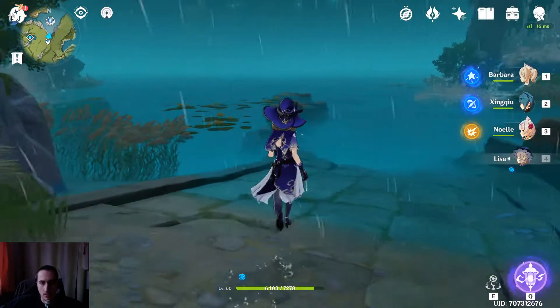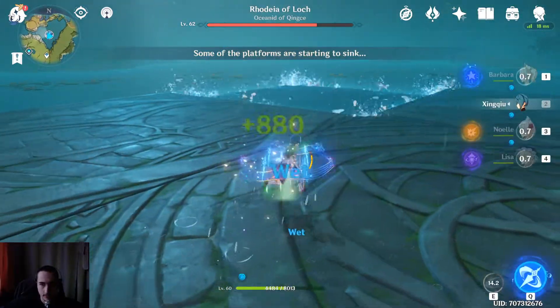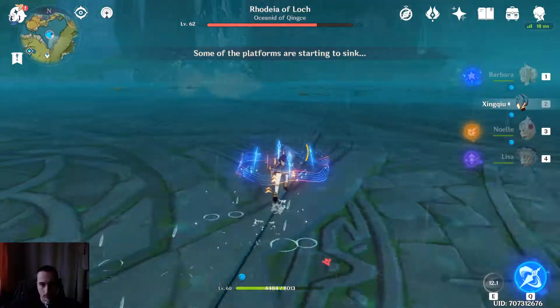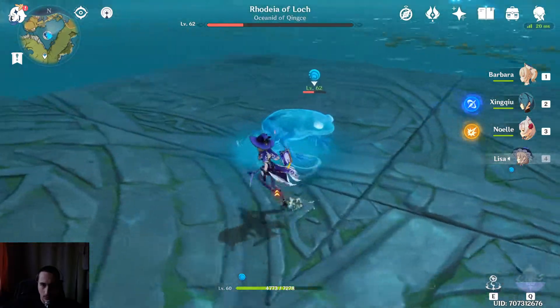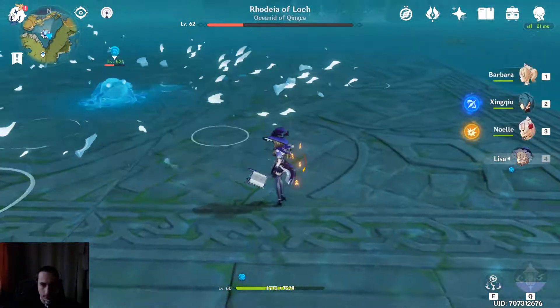How do you deal with Oceanid? Well, the first — most important and either easy or difficult — step is having Lisa and having her leveled. A level 1 Lisa will not do. Having Lisa allows you to trigger the Electro arc between the mimics that the Oceanid summons, so you can trigger the Electro and then run away from their attacks, which can be quite devastating, at least for me.